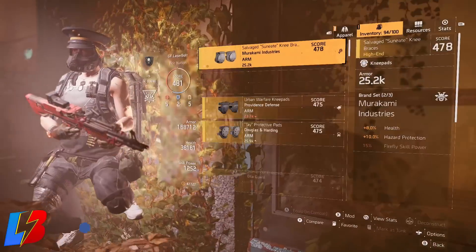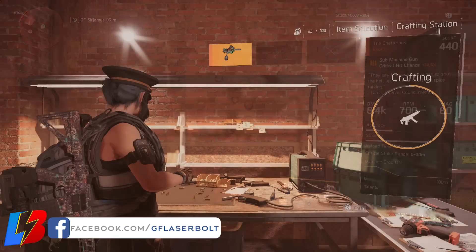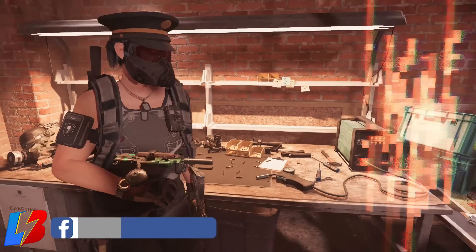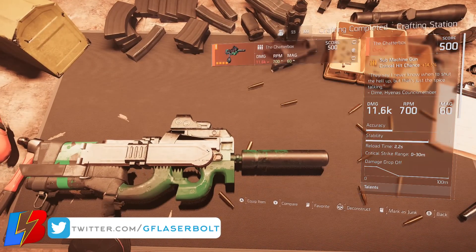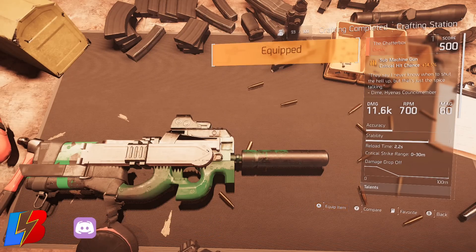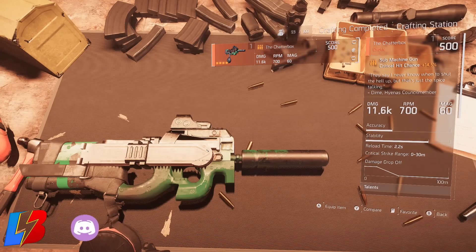Now, how do you progress from 490 all the way to 500? You're going to want to craft yourself an exotic 500 weapon. I'll have a separate video on how to craft and upgrade exotic weapons — I didn't want to stretch this video too long. After you grab and craft your exotic weapon to 500, this should push you into the 490s — around 492 or 493.